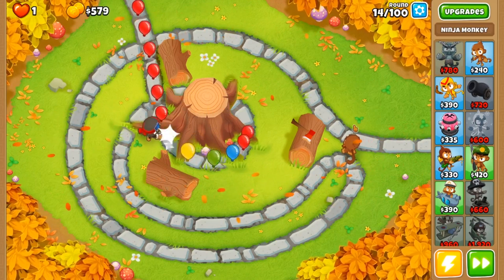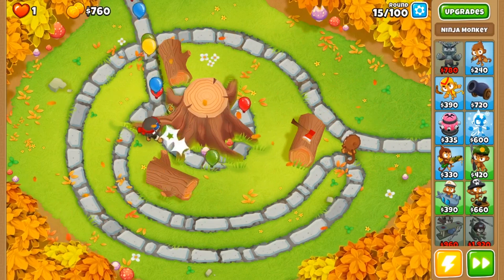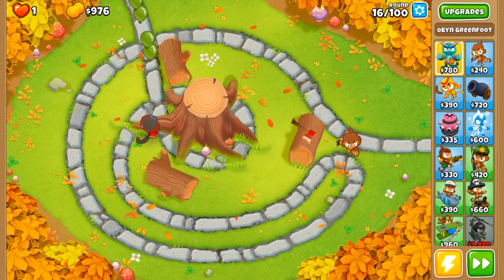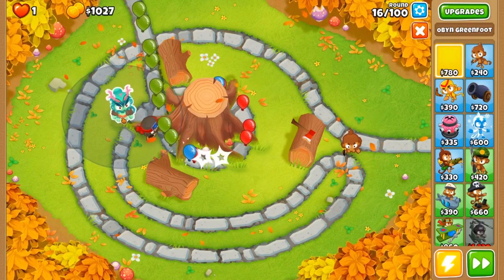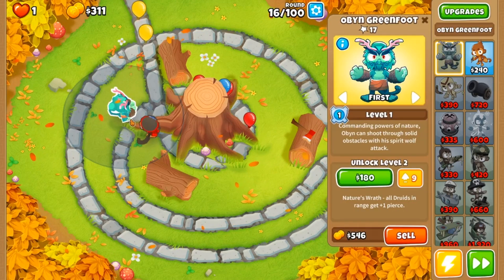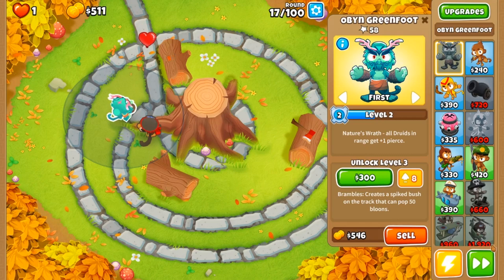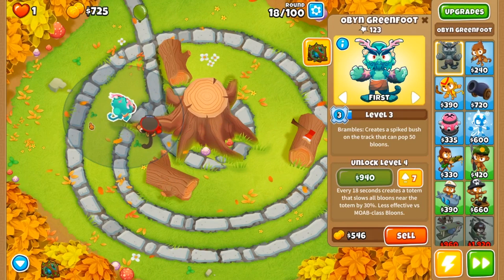We're at 500 right now and we really haven't been struggling too much. If we didn't have this dart monkey in the very back we definitely would have lost because of the positioning of our ninja. But because we want to place all of our druids right here in this corner, we went ahead and sacrificed a little bit of popping power to make sure we were able to place our druids where we wanted them. We're going to place down our Obyn as far right as we can get him.